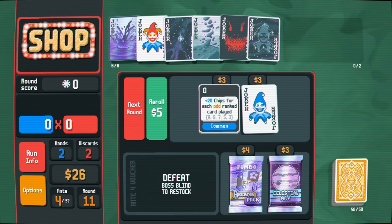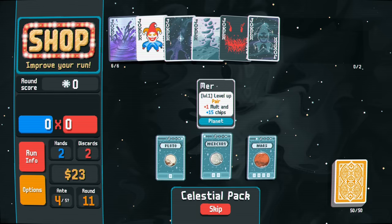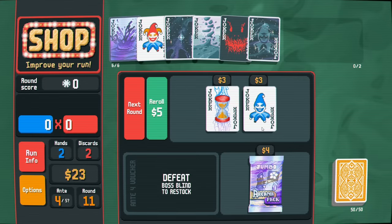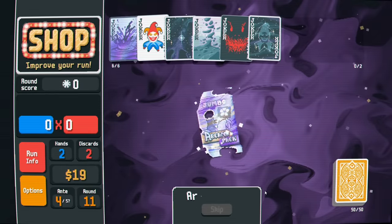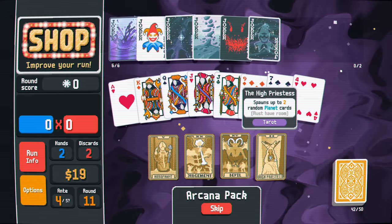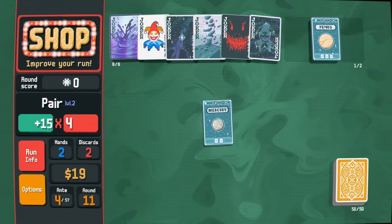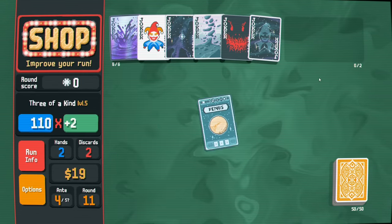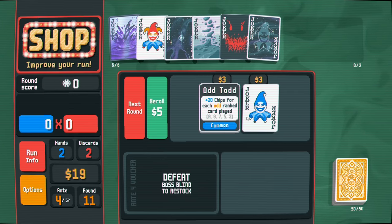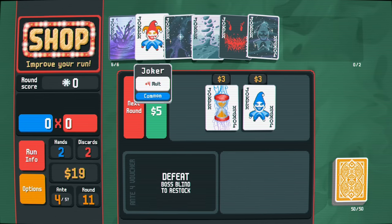Celestial pack as always. We can upgrade pair here to get the multiplier up higher, then we can just add cards to it. I'm going to buy the tarot cards as well hoping for spawn two random planet cards - yes! Use it: pair is perfect, three of a kind is also great. The multiplier is going up and up - this is more like it. This four multiplier is okay, but this other card might just be better.